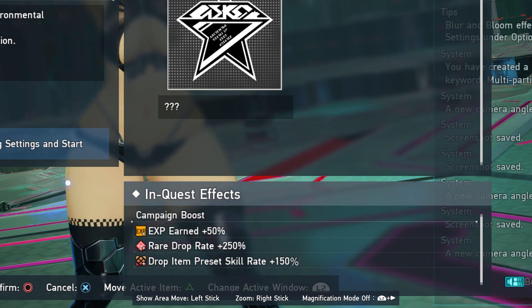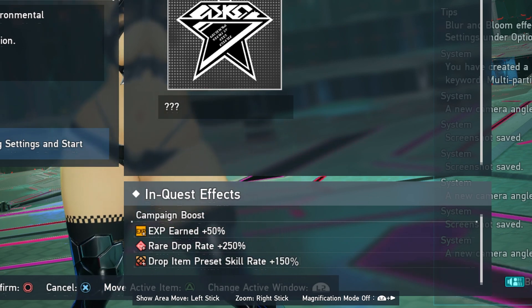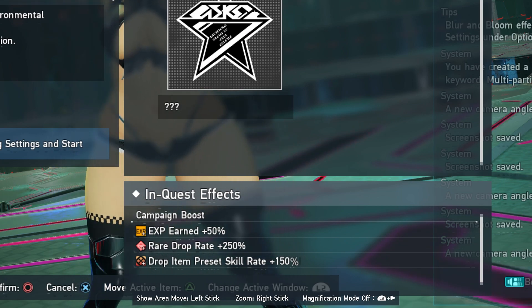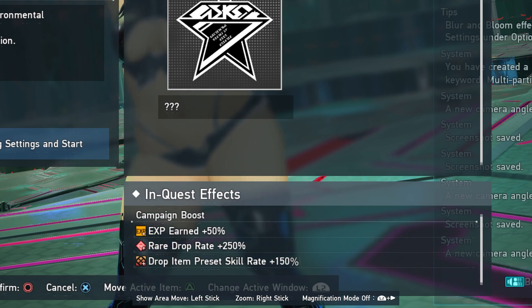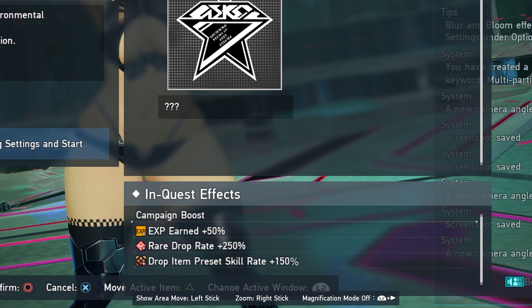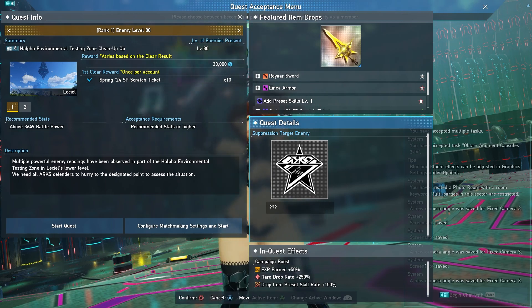There's actually a 150% rare drop rate boost going on all week for this quest, and also a 150% preset skill rate for fixes. It's pretty worthwhile to run it — especially right now during PSO2 Day, which has a 250% boost that you can see on screen, though that extra 100 from PSO2 Day boost is going away Thursday morning. So definitely make sure you go out there and hit this, because this will be your last week to earn all these seasonal points.